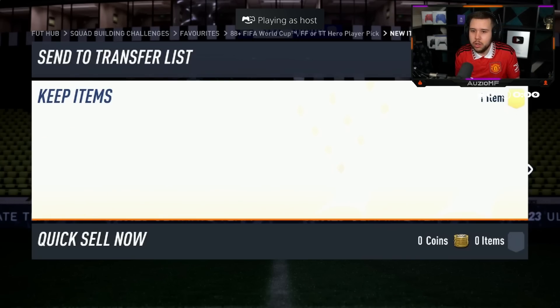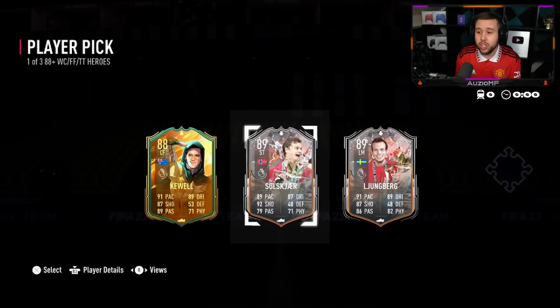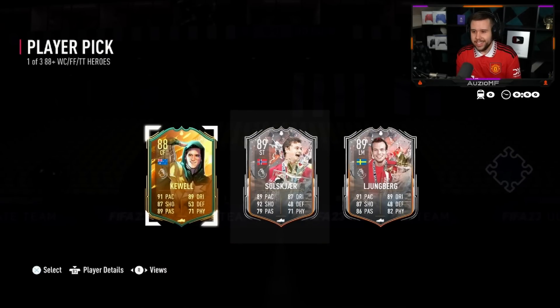We're going to go ahead and nose player pick this one. Third one in, a nose player pick. We get Kuehl, we get Solskjaer, we get Lomberg. Again, these players, they're not like insane. They really ain't. A foot fantasy Kuehl would have been amazing.